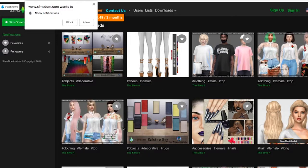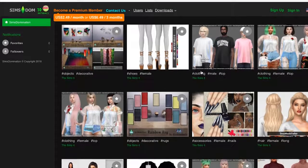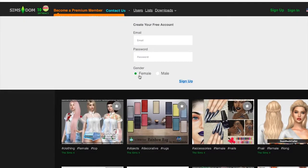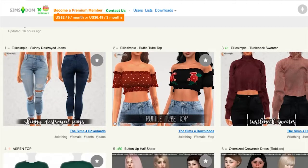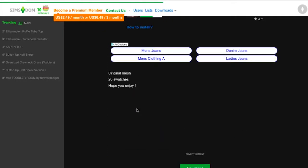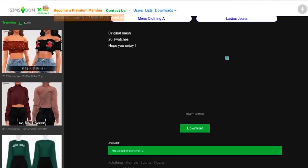So, what I'm thinking is I'm gonna get some hairs and some clothes. I want to get a lot of stuff. First, I'm gonna sign up for this website, and I will be right back. Okay, so I am on the trending page, and I'm just gonna go ahead and get started. I'm gonna go here and download this cute little sweater.